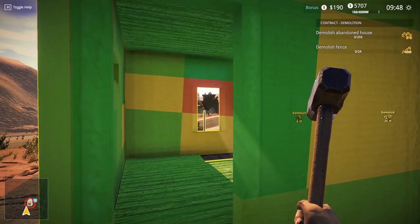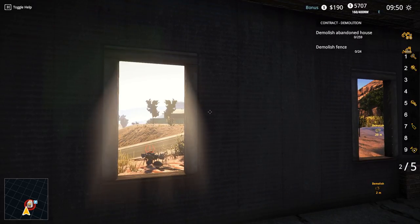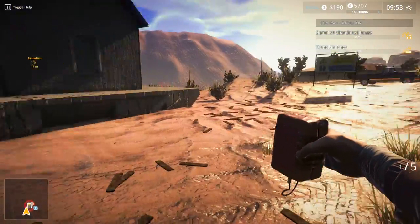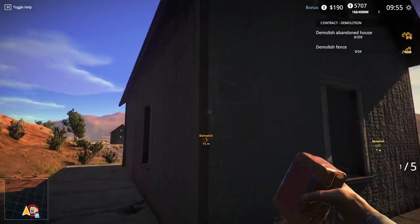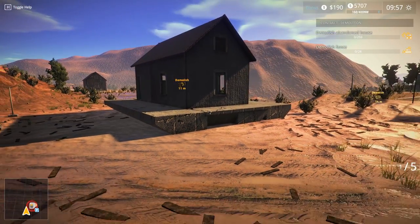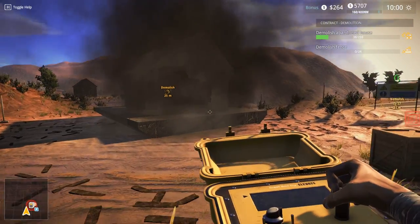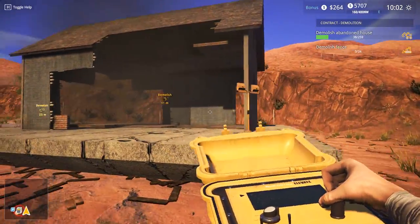Demolish abandoned house, demolish fence - okay, so I gotta do both these houses. It's showing me weak areas, I think. Here we go - okay, yes! There's one. Now the question is how to place it on that wall. Let's try putting one right here. Okay, nine... okay guys, ready? Here we go! Yeah, blew huge holes in the walls! It didn't take it down obviously because I didn't place it right, but we just blew a huge chunk in that.